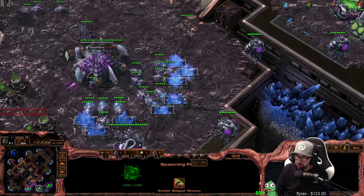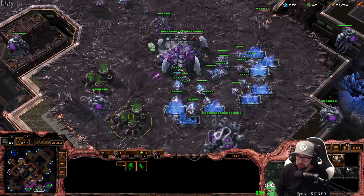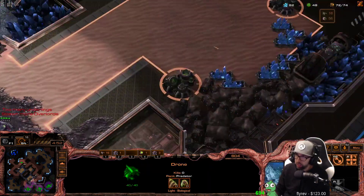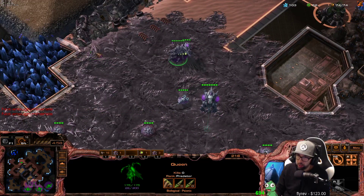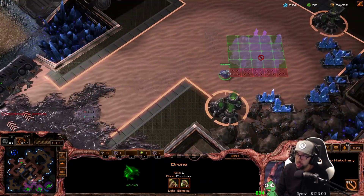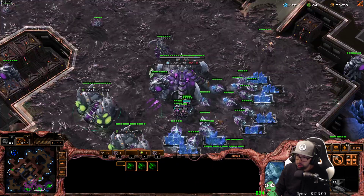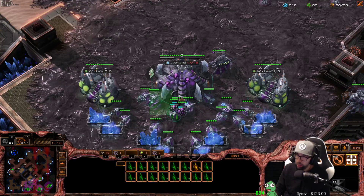At this point, when our three bases have good saturation, rally all your hatcheries back to their respective mineral lines and double gas everything. Continue droning because we're not done yet, and get ready to take your fourth base. Behind this, we are going to continue spreading that creep, and we're going to continue marching our zergling boys across the map, back and forth, checking for a third base. Saturate those gases, because at this point you should have a nice drone count that's going to constantly keep replacing those mineral lines.